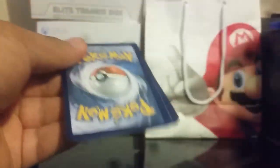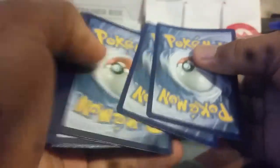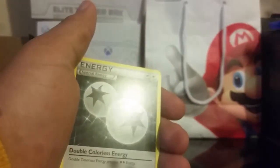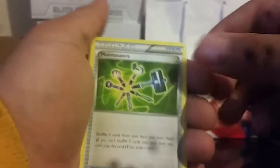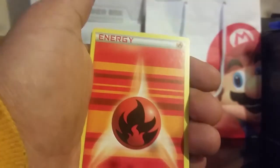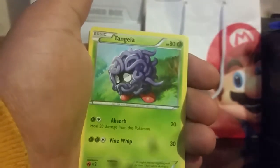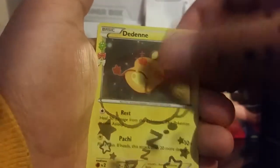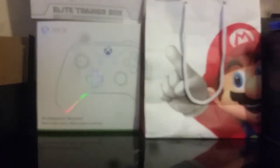On to the next pack. Chikorita, Colorless Double Energy, Maintenance, Magmar, Gastly, Fire Energy, Tangela, Reverse Dugtrio, a Dedenne, and a Snorlax. We have three more packs left, guys — let's see what else we can get out of them.